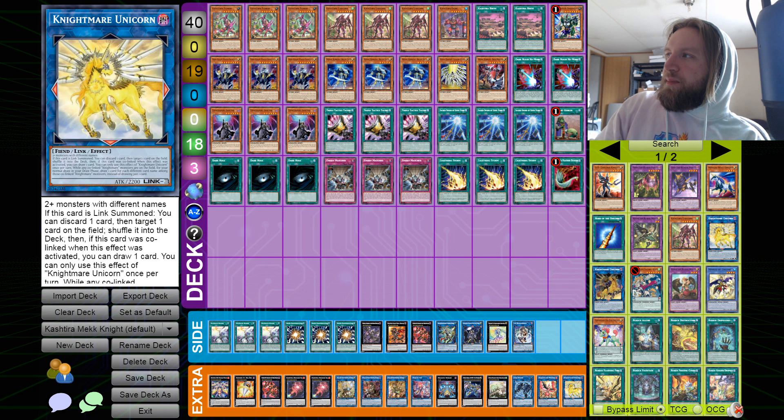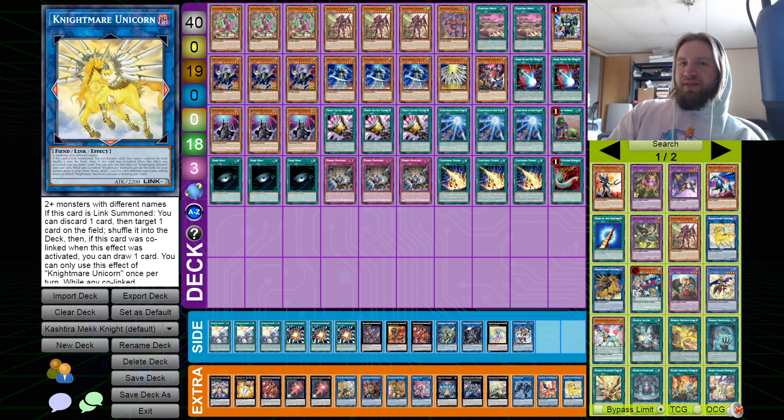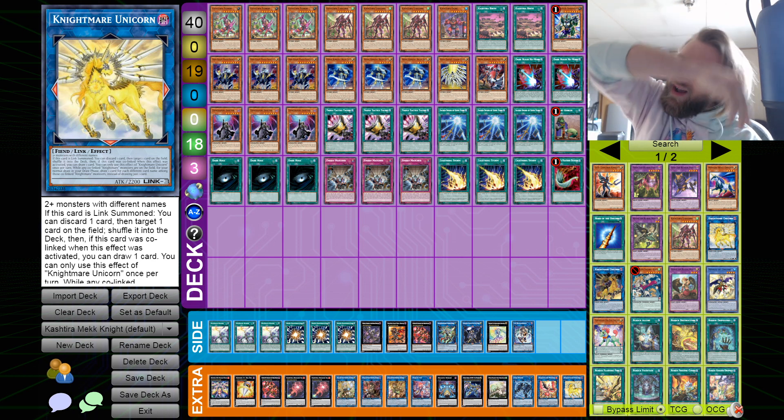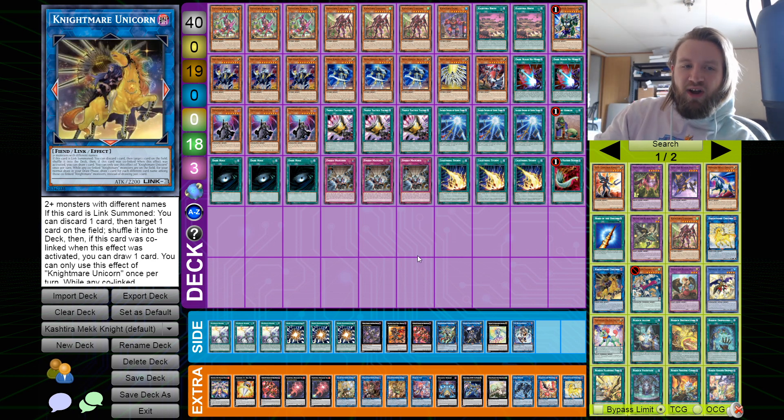That's the list — I've been enjoying testing it, but I don't think it's crazy. The archetype definitely needs Photon Hypernova to come out for us to really break it, but it's been fun to experiment with until then. If you have any ideas on how to play it or make this particular list better, let me know, and thanks for watching.